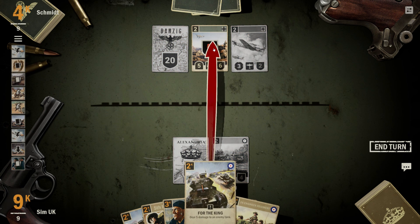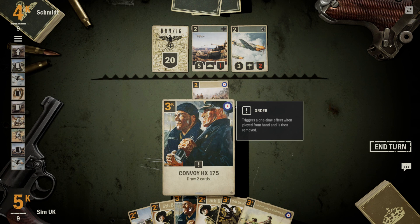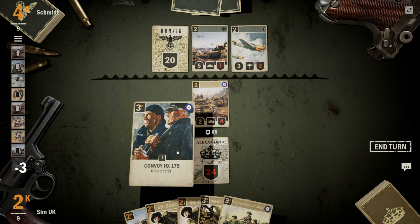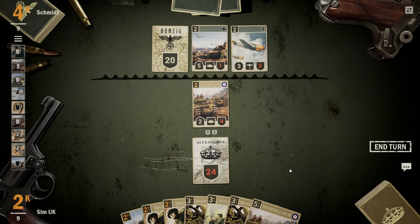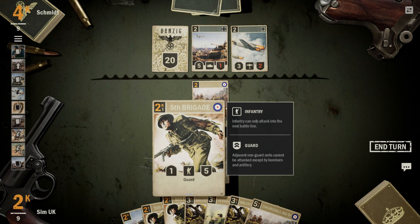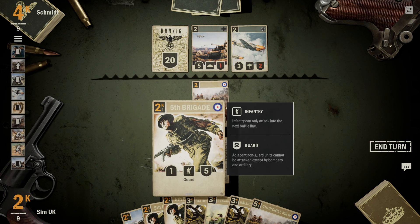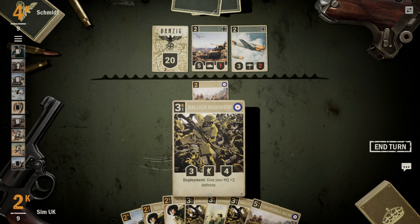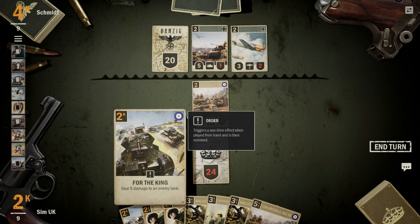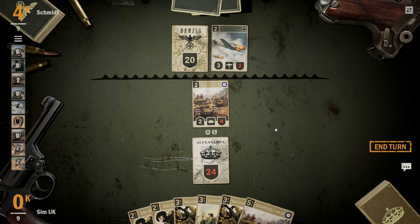I can deal 5 damage to their tank. Take the front line — and I've still got 5 credits left. Let's play that, and we've still got a chance. We've got another Churchill and another Baloch Regiment. Let's see if we can actually attack them for a change. Let's get rid of their tank.